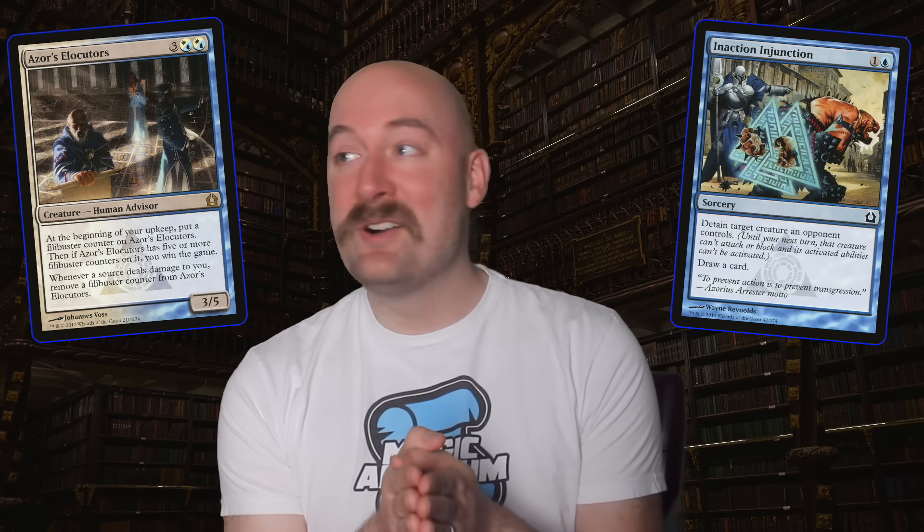From the Azorius Senate, my favorite card is definitely Azor's Elocutors, found in Return to Ravnica. This is an alternate win condition on a creature in a guild that is supposed to be ensuring fairness and equality for all. But that's the beauty of it — the Azorius aren't fair and love to use the rules to their own advantage whenever they can. So of course they would have a card that encourages you to tie up all of your opponent's creatures while inching yourself closer to victory in the most bureaucratic method possible.